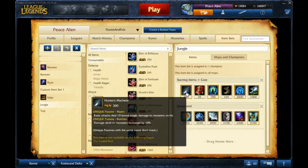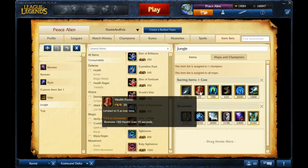What you want to start off with is Hunter's Machete and Five Pots, because you're in the jungle. That's generally what every single jungler does.